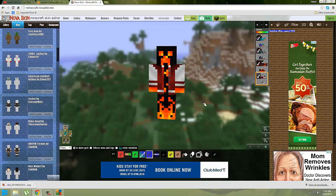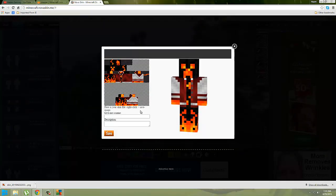Okay, now you just save it to the computer. Give it a name that you want. Gonna call it Creeper Swag. And click save.